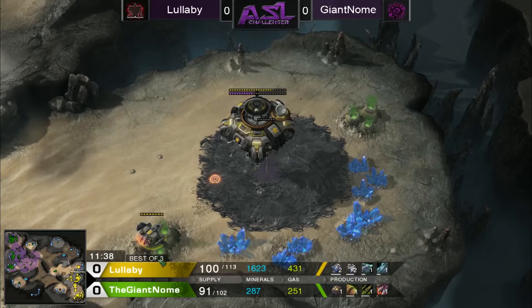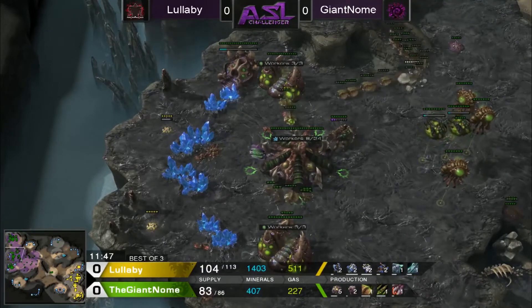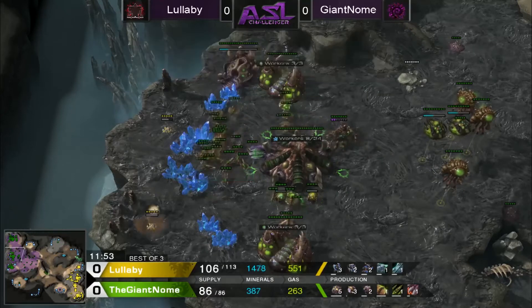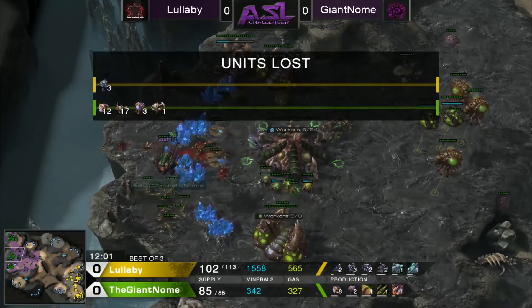The Widow Mines are still there at the natural — eight kills! Holy cow, that's so satisfying. And that's a pain for the Zerg because more Lings are coming in. Another Widow Mine gets 11 kills and two more worker kills. Not bad — these Widow Mines pretty much paid for themselves.